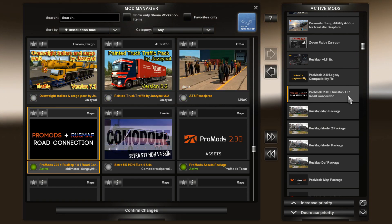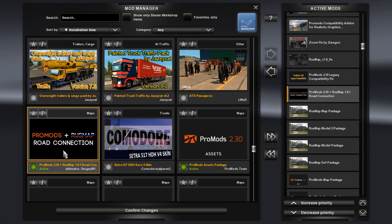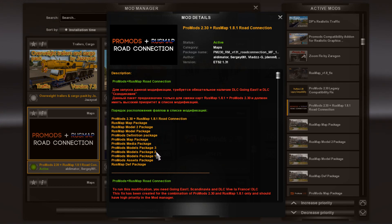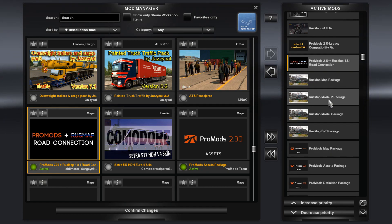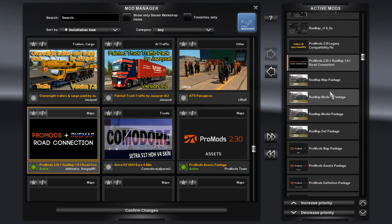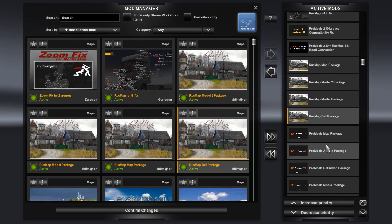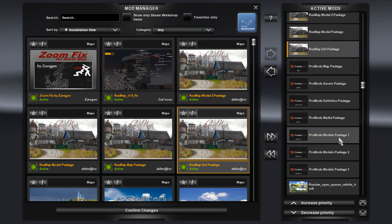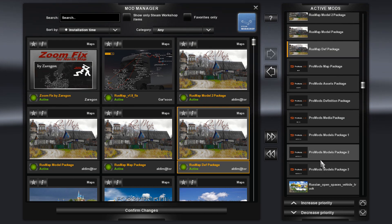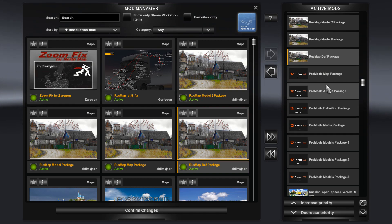ProMods 2.3 and Rush Map 1.8 road connections — this one is required. It gives you another order for the road connections. After that you've got your Rush Map package: map package, Model 2, Model 1, and the Def package — that's the order you want your Rush Map stuff in. And then for ProMods: map package, asset package, definition package, media package, and then Model Package 1, 2, and 3. That's how I have them ordered, and it seems to be working just fine.